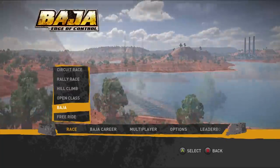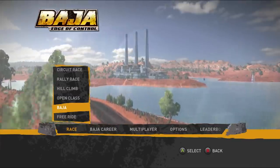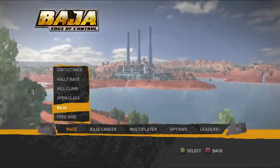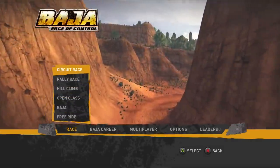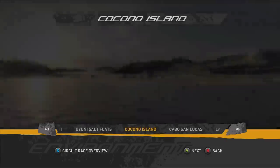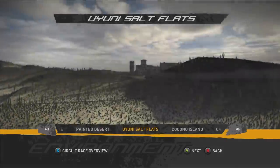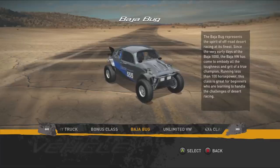I definitely love the feel of it — if I remember right the cars were really heavy, real fun to sling around. Looks like we got several different types of races: circuit race, rally race, hill climb, open class Baja, and freeride. We're gonna try something really close today. Let's go to circuit racing — we need to be close, beat and banging. Looks like we still got quite a few tracks here. Let's just go to the Bloody Basin course.